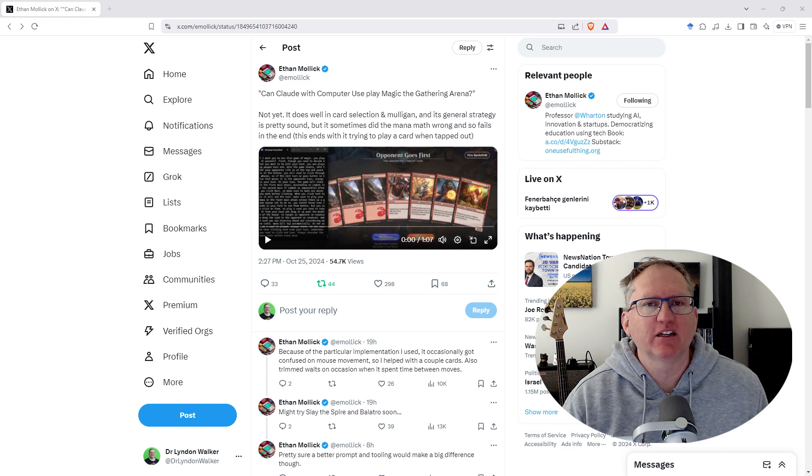Already people are starting to do some pretty interesting things. Here we have a tweet from Ethan Mollick — also up on LinkedIn for those who don't want to interact with X or Twitter — and he is showing Claude playing Magic the Gathering on the MTG Arena game, which is one of the most complex games that an AI can try and attack.